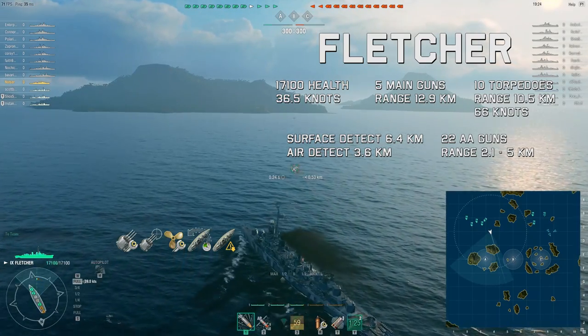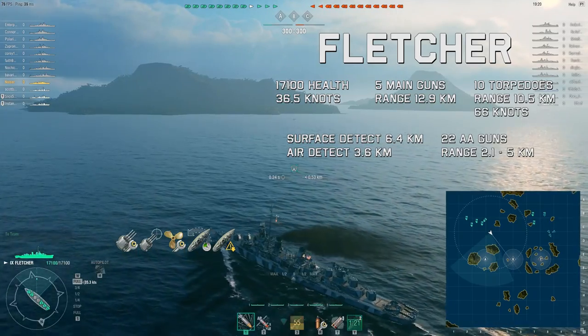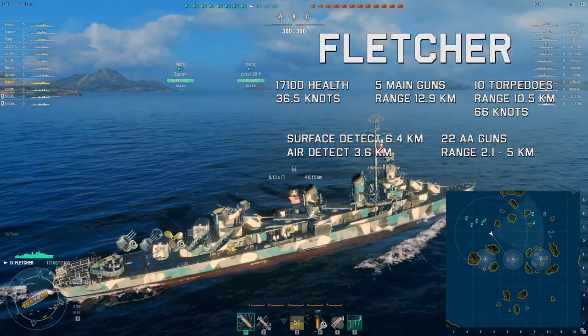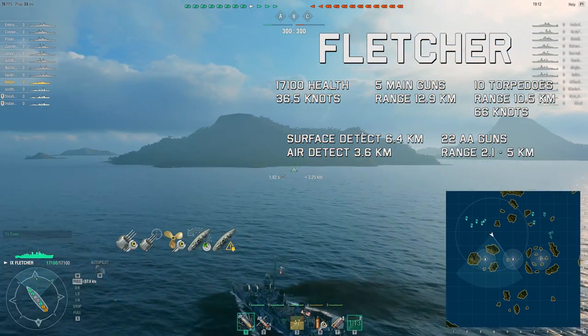Hey, this is Notzer and this is the tier 9 US destroyer Fletcher. It has 5 main guns, 10 torpedoes, 22 AA guns, a surface detection of 6.4 kilometers, top speed 36.5 knots, and total health 17,100.